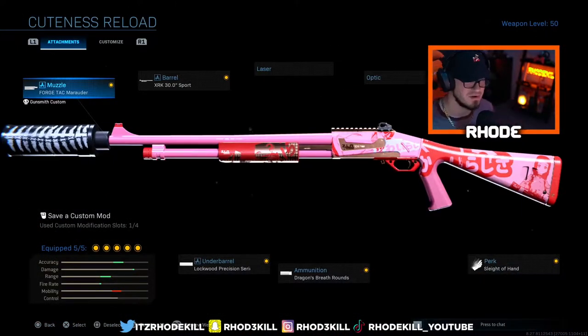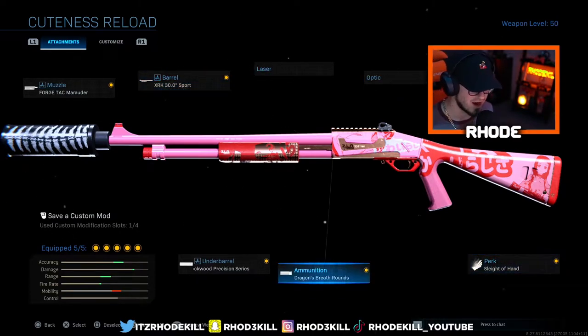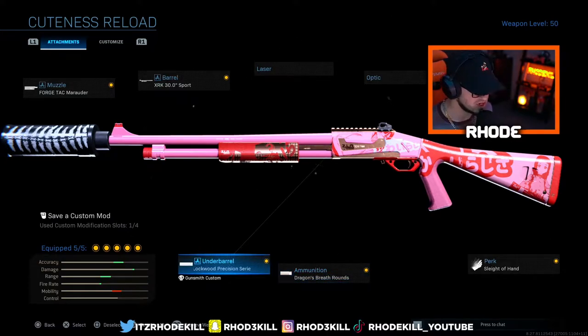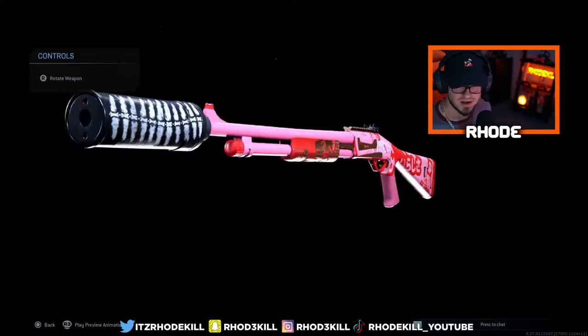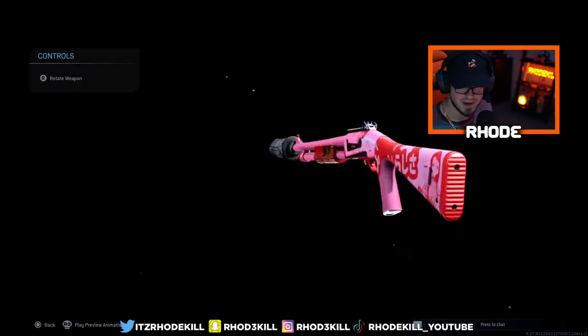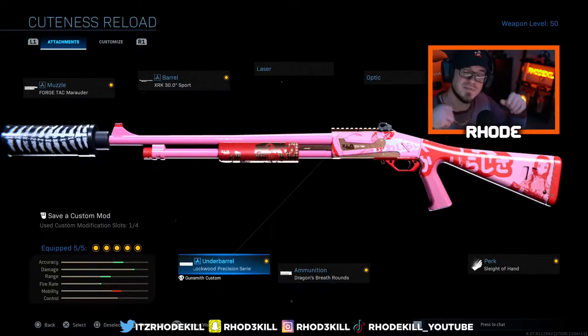Stem Shot just to heal up quick. For the attachments: Forged Tac Marauder muzzle, XRK 30.0 Sport barrel, Sleight of Hand, Dragon's Breath Rounds, Super Toxic, and Lockwood Precision Series under barrel. We're on the Anime Cuteness Reload variant. This gameplay is fun — lots of quad feeds and five-on-ones with this thing. Hopefully you guys enjoy this, smash that thumbs up, hit the subscribe button down below.